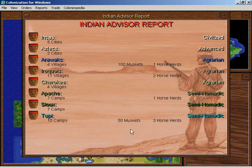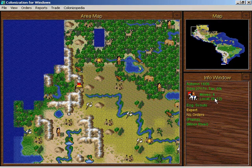Let's have a look at the Indian advisor — he's always interesting. The Arwaks have some muskets and some horses. The Tupi have quite a few horses and a few muskets — not very many muskets, but quite a few horses. You can always increase the power of these Indians by selling them muskets and horses, but the problem is I don't have any to spare.